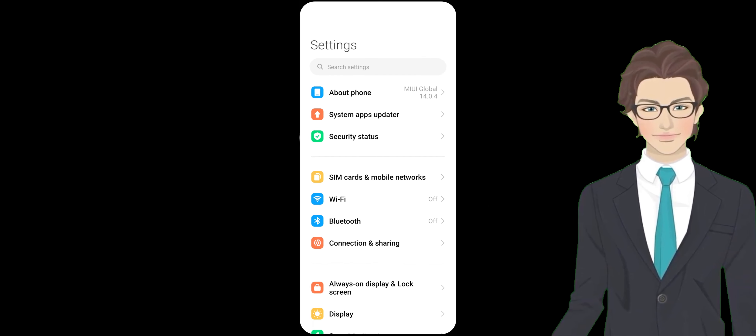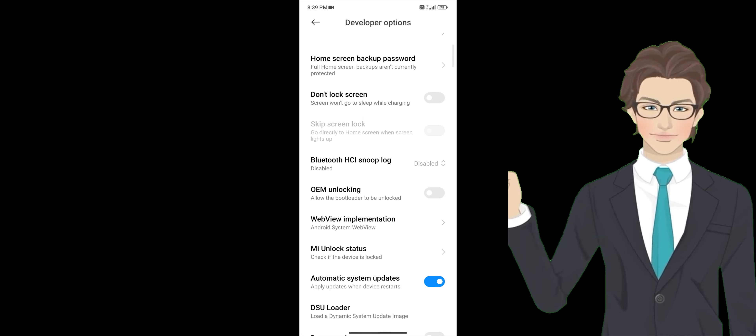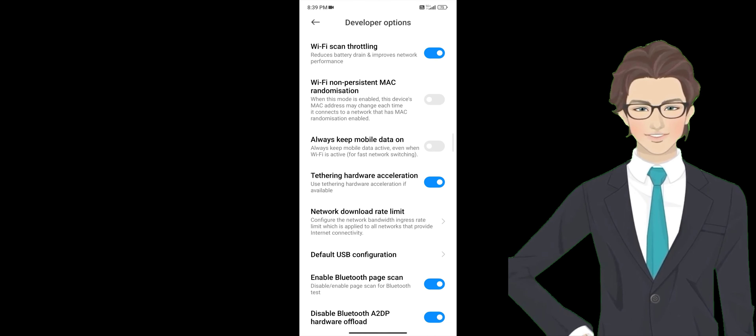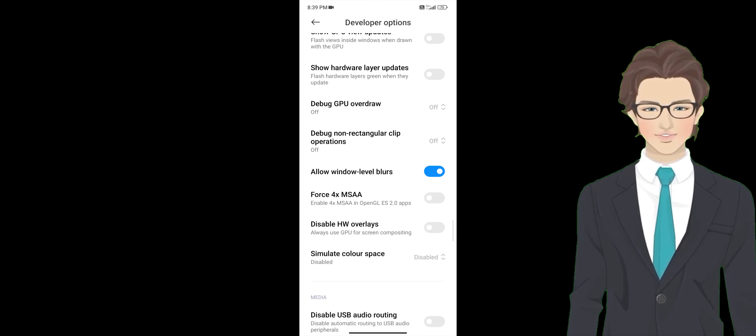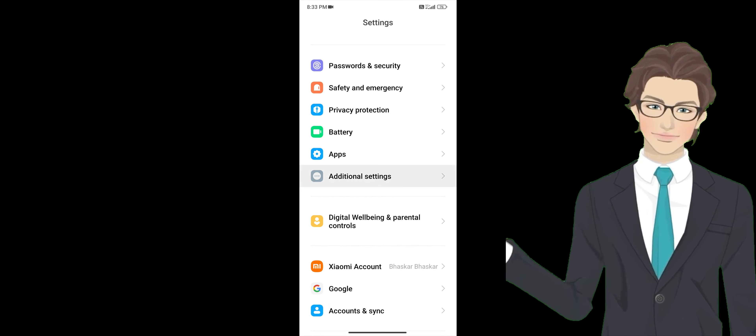Tip number 6. Go to your settings, then additional settings. Select developer options, open it, then scroll down and find force 4x MSAA. Once you find it, make sure you turn it on.